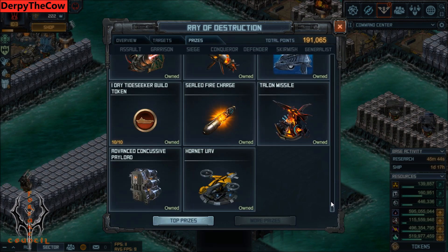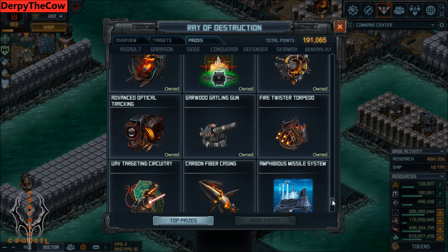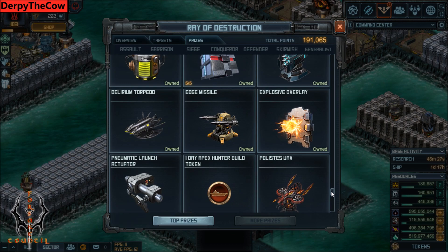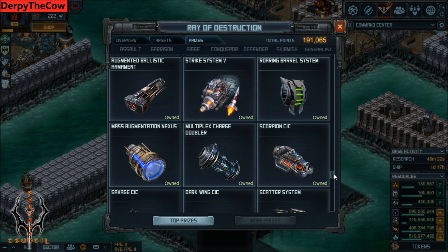In the More Prizes section, there are various good tech items. If you just want to look through and see anything that stands out to you — Advanced Concussive Payload is great, Sealed Fire Charge is great for Hellrace. Anything that stands out as you scroll through, you should probably go for it. Garrison Battery is a huge thing — it's great. There are also a bunch of Build Tokens you can get here, plus more limited stuff and a whole bunch of tools to play with.